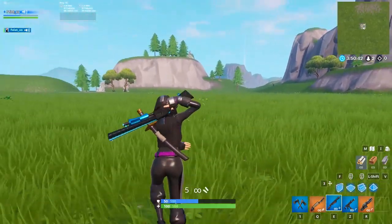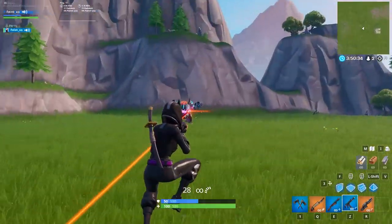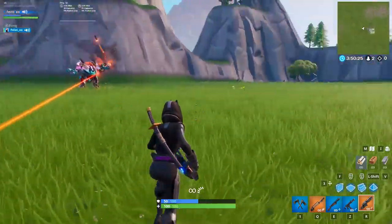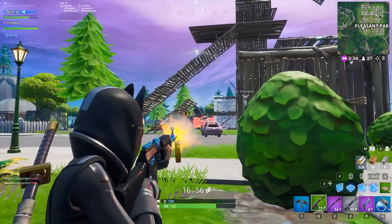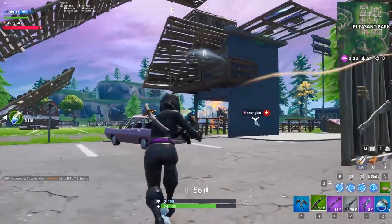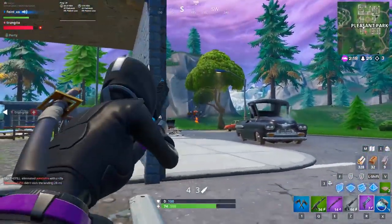The next tip is to always run parallel to the mech while fighting it. The idea is that once the rockets are set on a trajectory, they can't make hard right or left turns, so running side to side gives you the best chance of dodging them. If the mech starts to predict your movement and lead its rockets, try juking it out and running back the other direction as soon as it shoots. The last CQC tip is to be efficient with your damage — only build to block rockets, and every other second should be spent holding down left click to deal as much damage as possible. Spam building the whole time isn't going to do anything; your only way to survive is likely to destroy the mech.